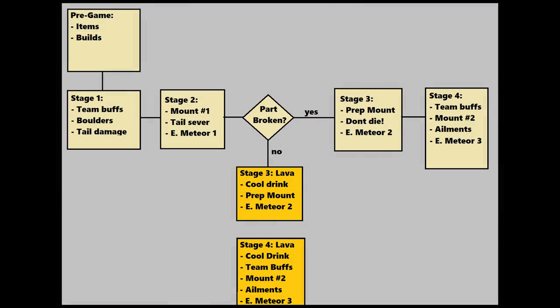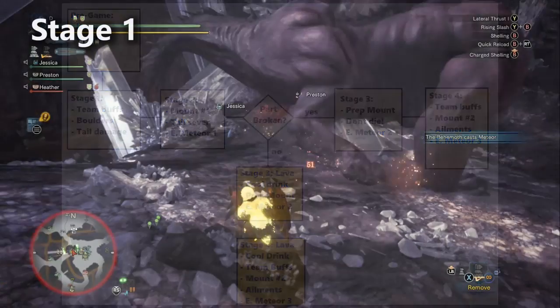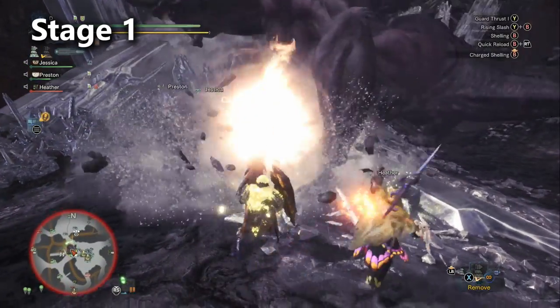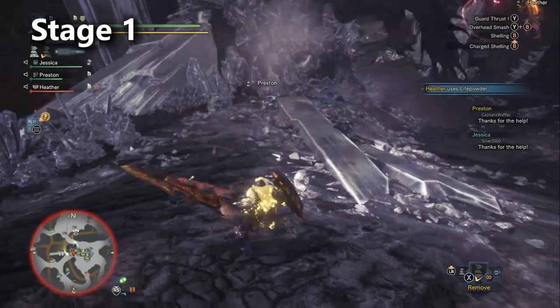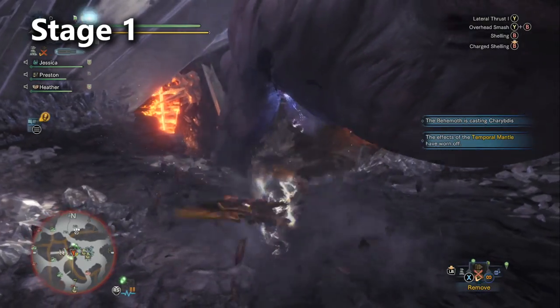Let's move on to talking about the rest of the flowchart. Stage one of the Behemoth fight is pretty easy. Just don't miss when you drop those two boulders — that's really important, so take your time. Also, be sure to have everyone who can deal sever damage start focusing on the Behemoth's tail. That might be lances, light bowguns, maybe the insect glaives — except you kind of want to be careful not to mount too early.